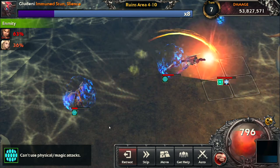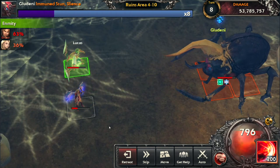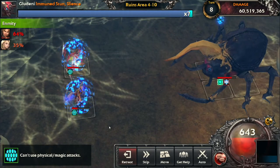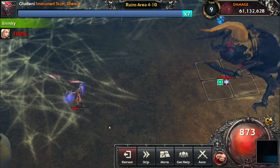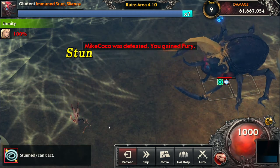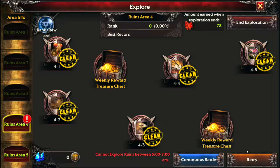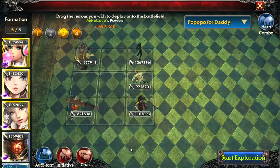Looks like we'll hit around 50 million damage from the secondary team, which isn't terrible. The shield does let you survive more turns, but you're surviving without access to skills because you don't have enough Fury. That's why I don't think shield works well here — you survive extra turns but the important heroes already died or run out of Fury, so it's not worth it.